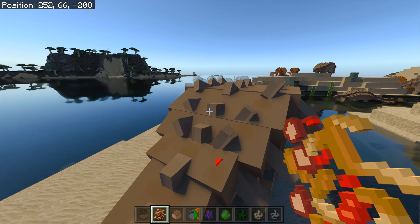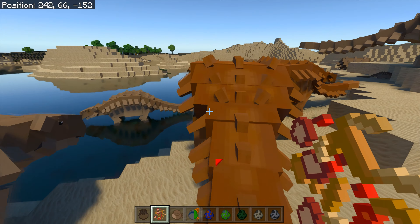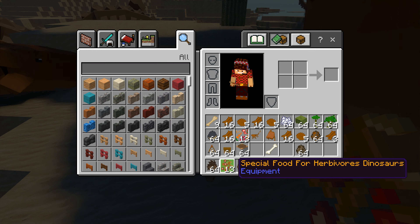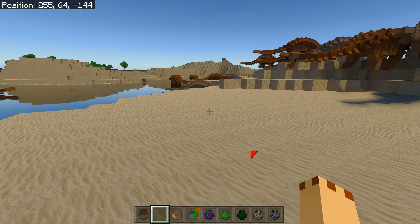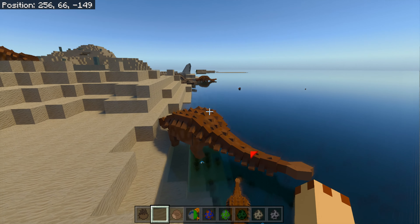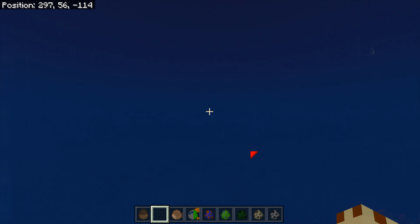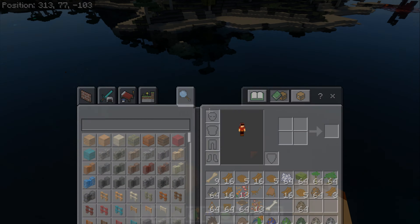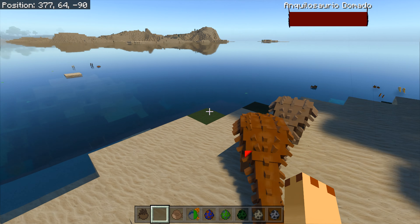It goes after mum, so I should be able to get it to come over here. Yes, coming across the water. There's the other one that was sitting down - it's a bit smaller. Let's just get across this water. Where are my two ankylosauruses? There they are! Oh my god, what was that? Something's spawned in - holy moly! Let's go across here. There they are - they're coming! We got them guys, we got them!